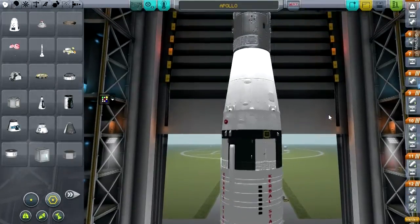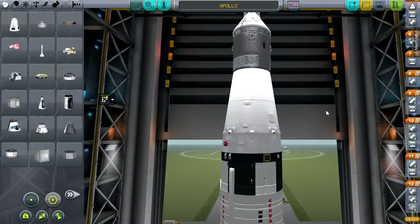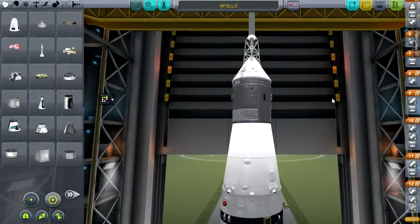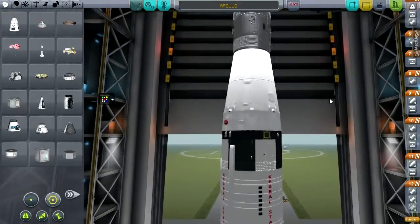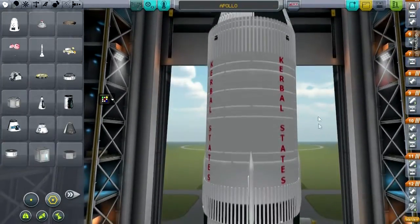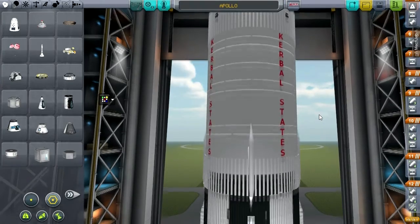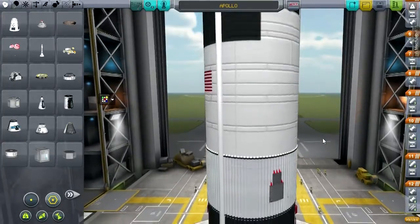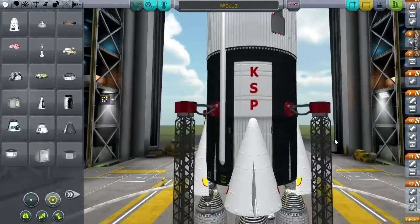TAC Life Support is recommended and I've got that installed. There are other recommended mods I did not install, including parachutes for the Kerbals themselves — not for the modules — and also the Reflection Plugin. The Reflection Plugin slowed Kerbal Space Program down to a crawl on my computer. It was completely unusable, so I don't know what was up with that. Maybe it's just the way my computer was handling it, but there was definitely some issue there.